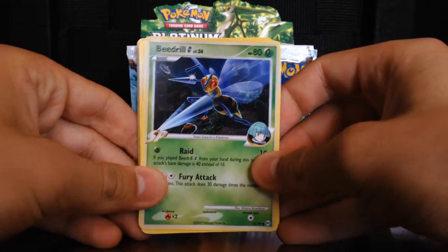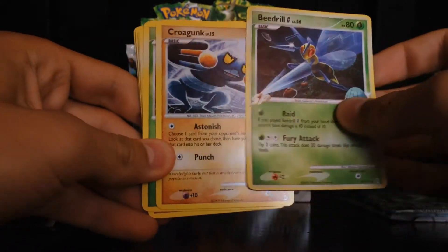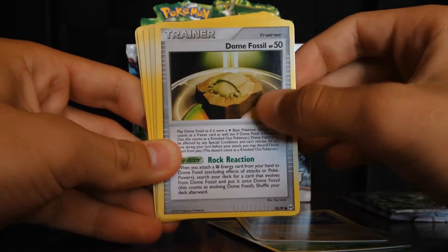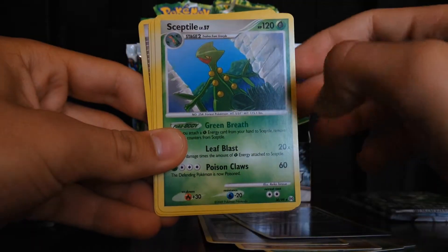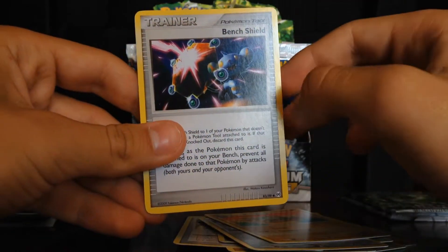First pack. I'm not going to do the card trick because the cards are pretty old actually, so I wanted to have the best quality for my cards. So: Beedrill, Croagunk, Tangela, Nosepass, Dome Fossil, and the holo is a Sceptile - I really love this card, it's so nice - and Bronzor.